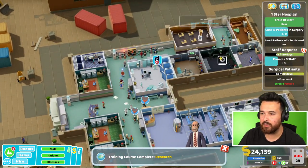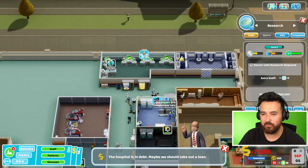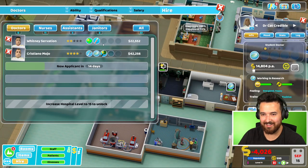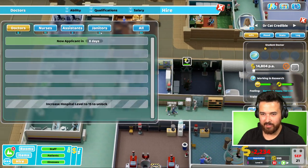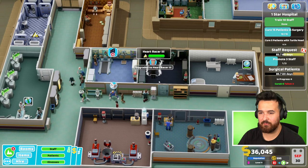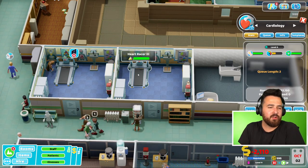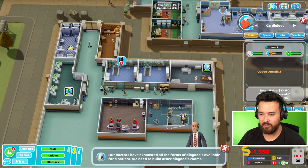This room has such a big queue. I'm keeping this one closed until it's upgraded. They've been sent to all the diagnosis rooms - they're only 84 percent diagnosed. I had to send them for treatment, that'll probably be fine. We could get like the x-ray and all that kind of stuff, but I don't really have money for that right now. What happened to that training? Are you still being trained? No, they're gone - where did they go? My research doctor - you will only do research, please. Thank you, Dr. Cat Credible. She should be working in here now. This marketing campaign sucked.